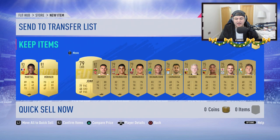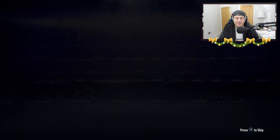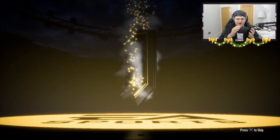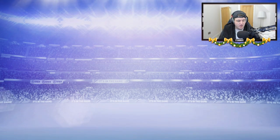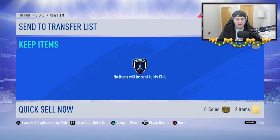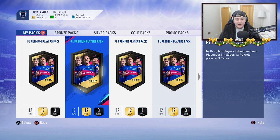The rares will just get recycled back into these packs. The non-rares will get recycled into the non-premium packs. And hopefully we can pack something good from all the packs we're going to be opening. No walkout and no board in the fourth pack - it's going to be Wijnaldum, Gini Wijnaldum. Virgil van Dijk is also one of the live item UEFA Champions League cards, so he'd be very nice to pack as well.